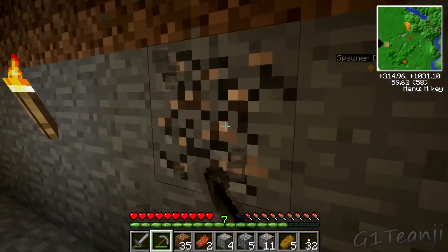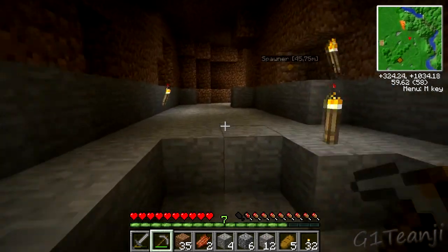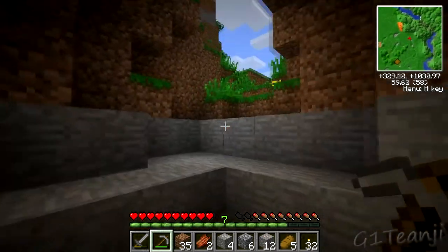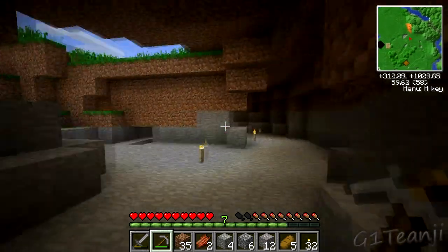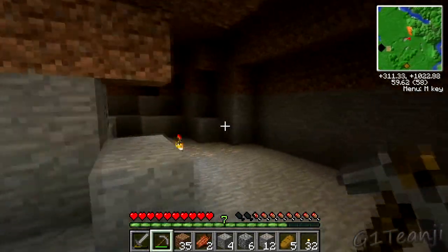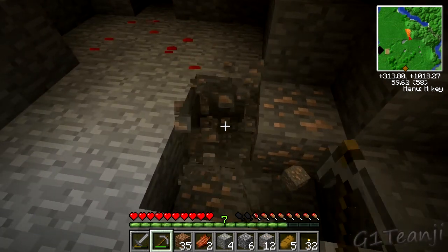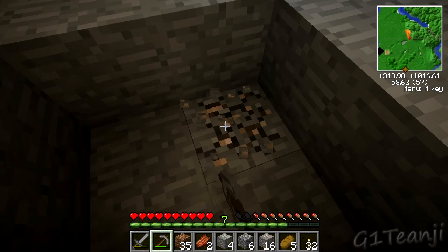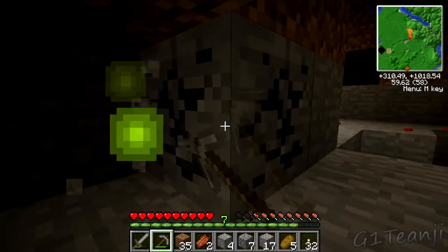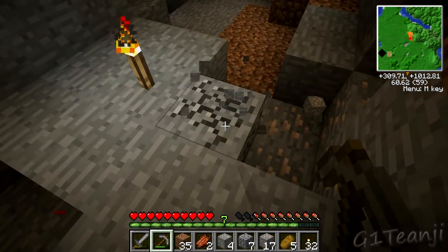There's some iron around, which is what I want - very useful material, especially when you can macerate it. I also had some lava over this way. I've seen the lava leaking through the roof here - I thought it was some underground lava source, but it's just from the lava waterfall. A majestical lava waterfall. Some more coal - awesome. And a bunch more iron. Wonderful. I've got a lot of resources around here.